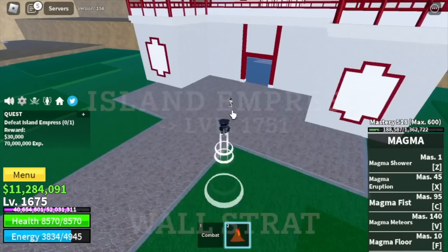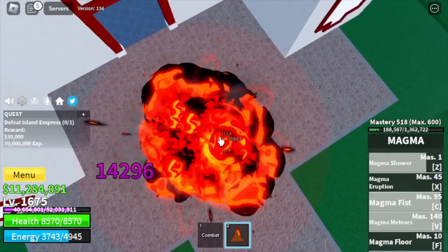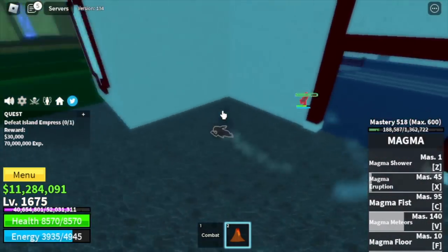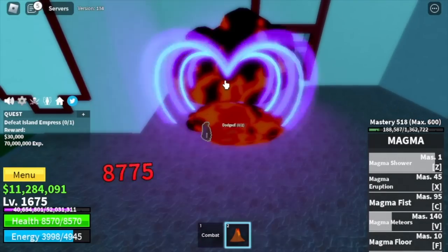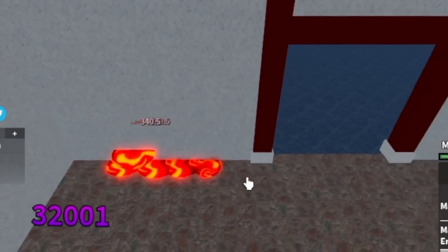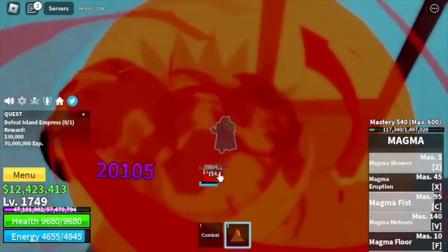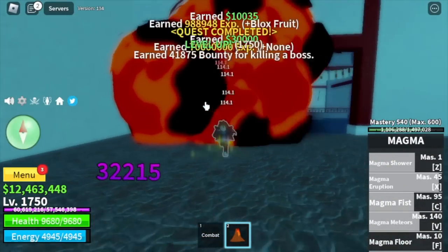Grinding next up — Hydra Island. Target: Island Empress. Strategy: Wall Strat. You're gonna lure her inside her house or castle and use your skills to defeat her. Additional: you're gonna do server hop here to make things faster. We're gonna leave here at level 1750.